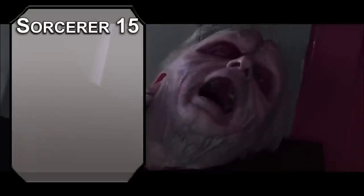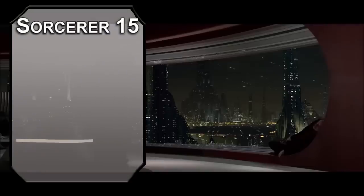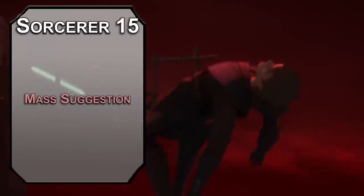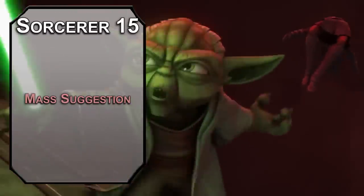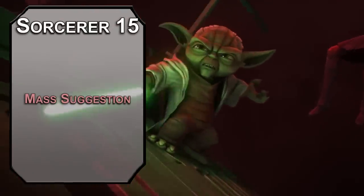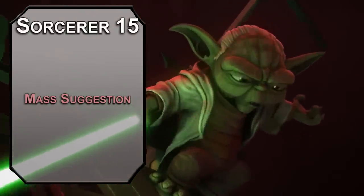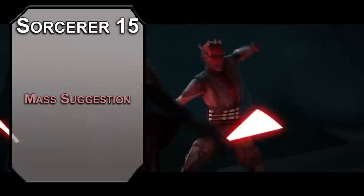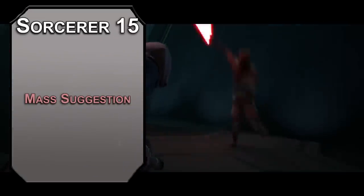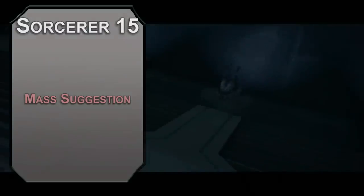Our capstone is the 15th level of Sorcerer, and grabbing a sixth level spell when you can take an eighth might seem weird, but Mass Suggestion is incredibly good. Force a Wisdom saving throw on up to 12 creatures — if they fail, they spend the next 24 hours working toward whatever indirect activity you've given them. Casting it at eighth level, they'll spend 30 days completing that task. That's 12 Senate votes, 12 Death Star engineers, or 12 drummers drumming — all without concentration.